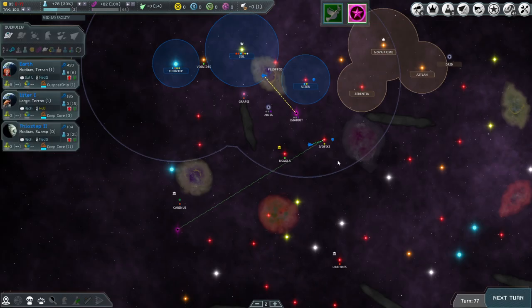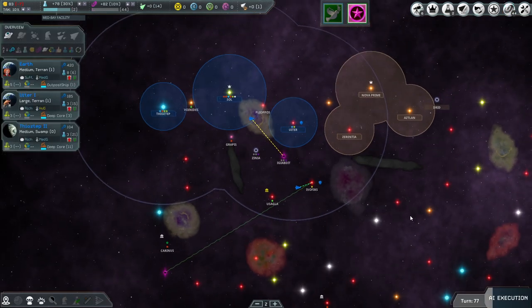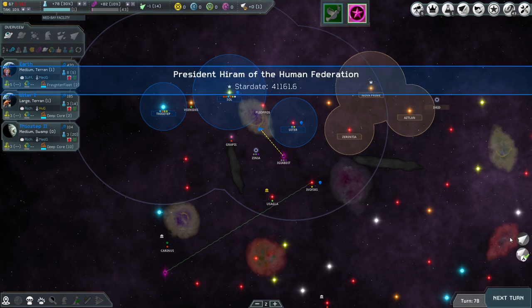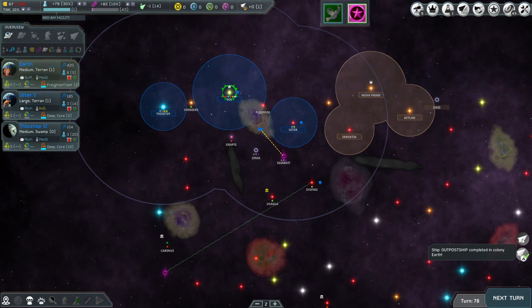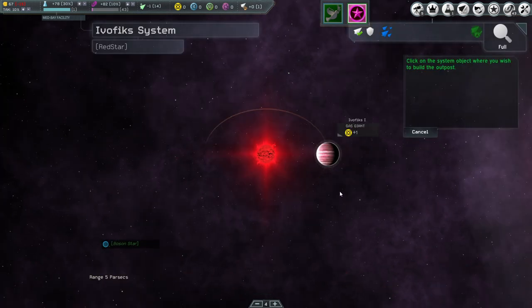Nothing else to do, let's go to next turn. Evafix — we got another outpost ship and we can build an outpost on Evafix. I need to do that. I don't need a freighter fleet for this, but I can put it here to get helium-3. This outpost ship can still bring in the asteroid belt and go down to explore what's down there.